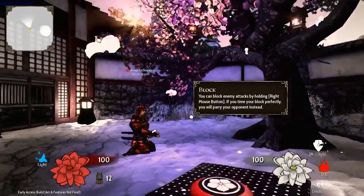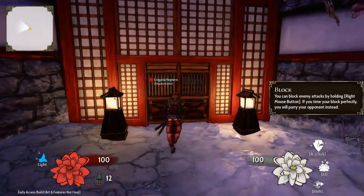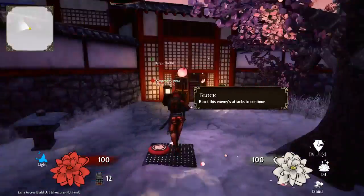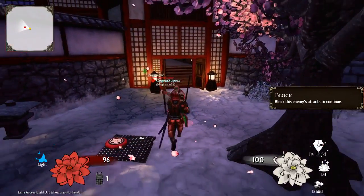Hold right click to block. If you perform a block with perfect timing, you will parry your opponent instead. You must successfully block three of the opponent's attacks before you get to defeat him.